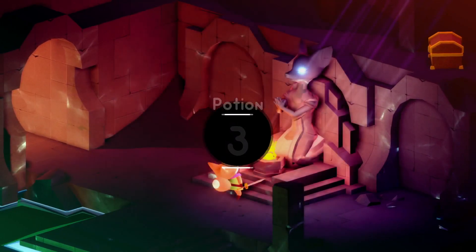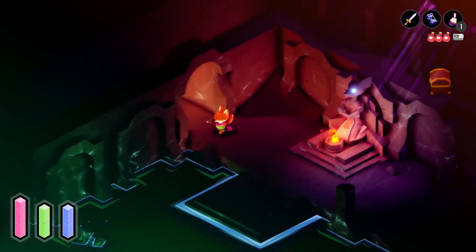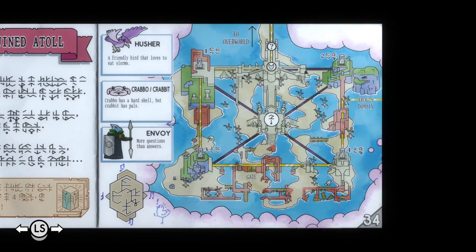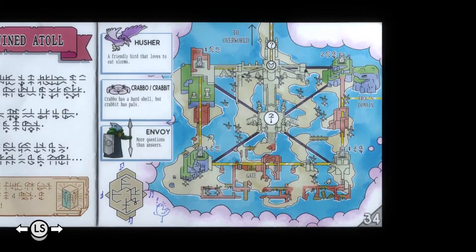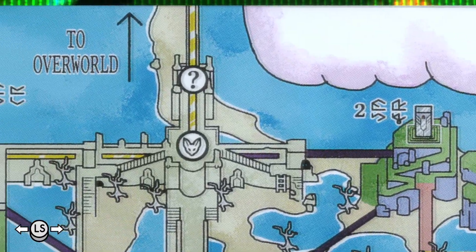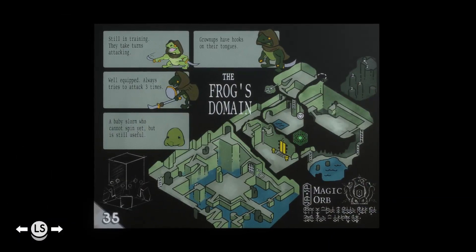Potion level three! How do I get to you, treasure chest? Oh I see, I gotta run across like the ceiling from another room. A new piece of you. What is this? Husher - a friendly bird that loves to eat slorms. Is that the bird I murdered last time? Crabbo has a hard shell, but Crabbit has pals. An envoy - more questions than answers. Yeah, that's the shield guys that kicked my ass. Frog's domain, and all of these things link to a spot in the middle. Okay, this game is way bigger than I thought.